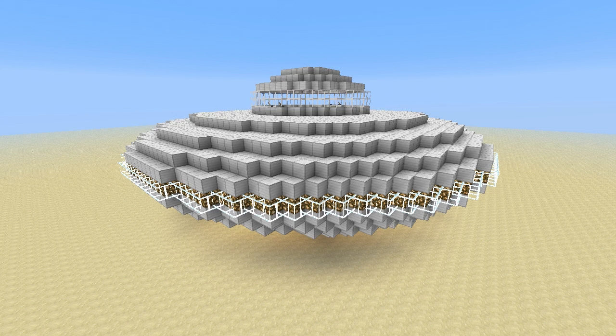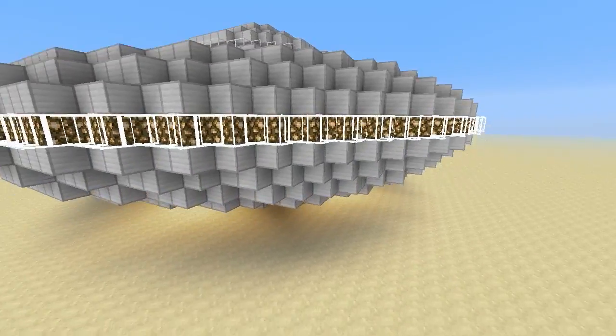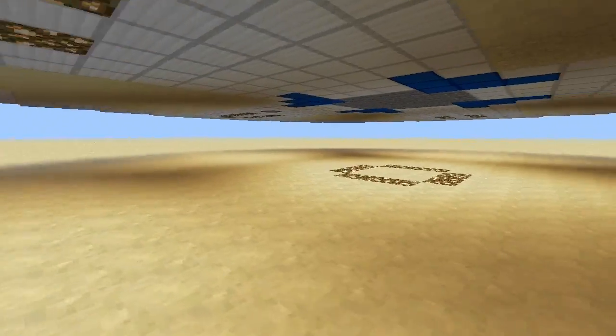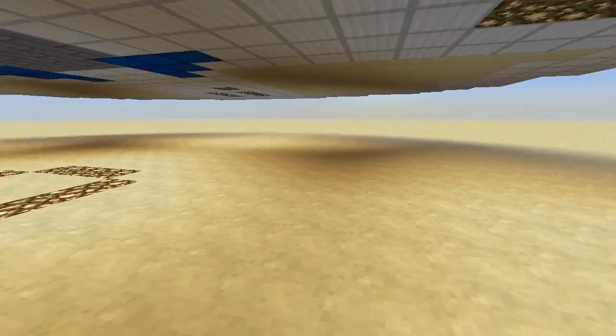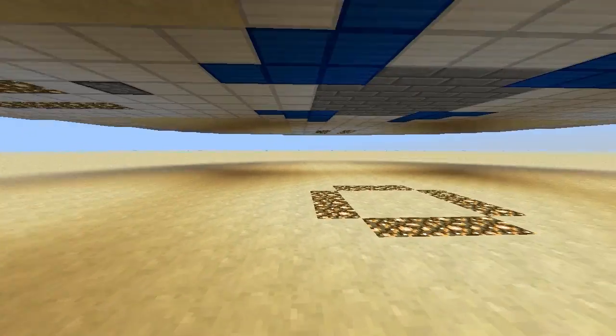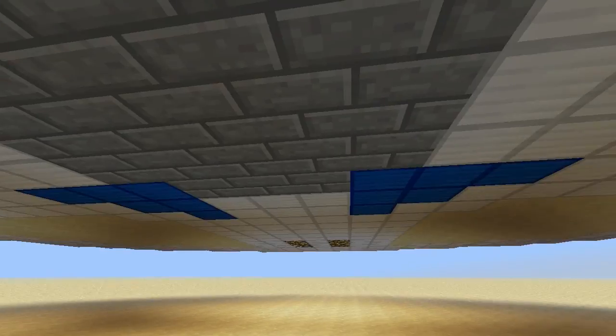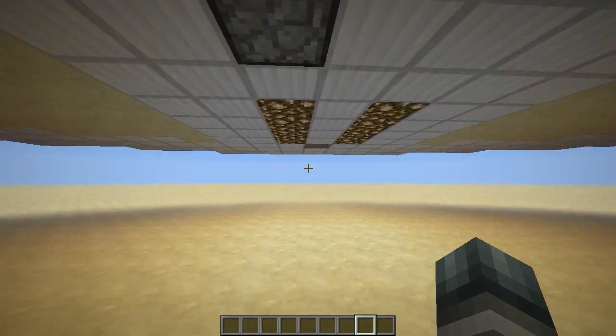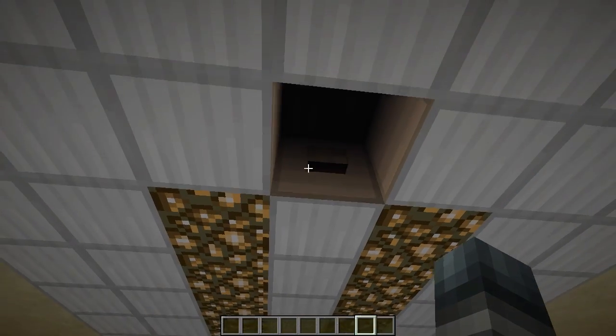Hello everyone, today I've got something really exciting for you. As you can see, I'm looking at a UFO that is floating in mid-air — there is not a single connection between the UFO and the flatland. There is also no way to get in except from breaking our way in, so let's fix that.